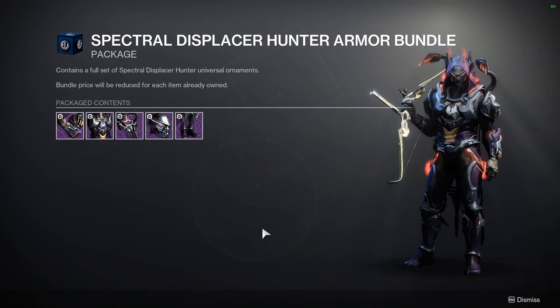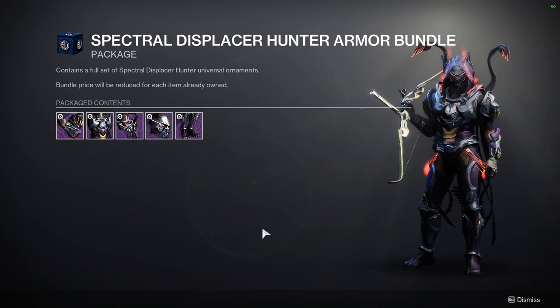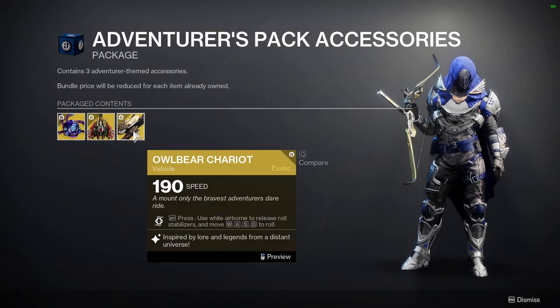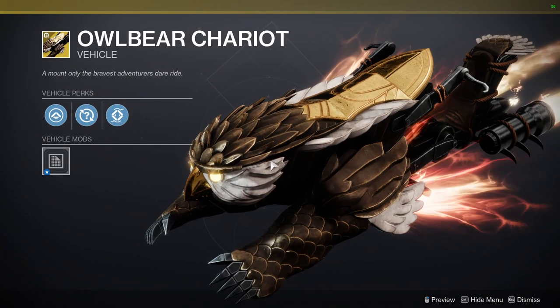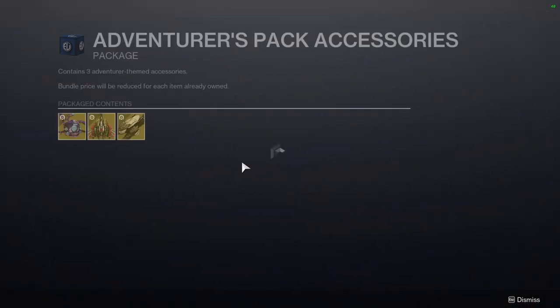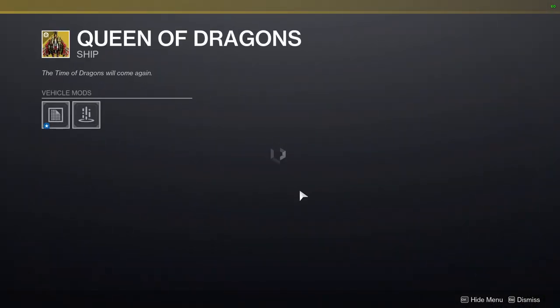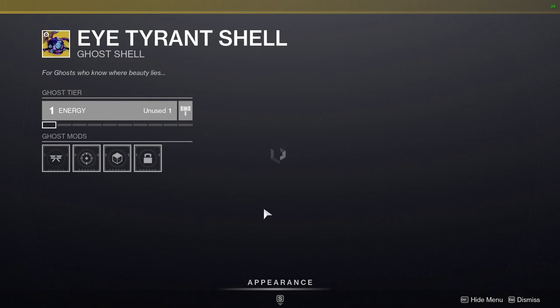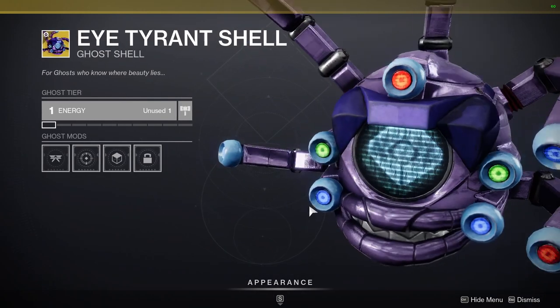I would have preferred if this was a complimentary armor set and not the Eververse set, because I feel like the Eververse set would have been way better if it was something within the universe. This just isn't for me. The Adventurous Pack accessories include the Owlbear Chariot, which looks pretty cool though I wouldn't get it, the Queen of Dragons, and the Eye Tyrant Shell — which I think is funny.